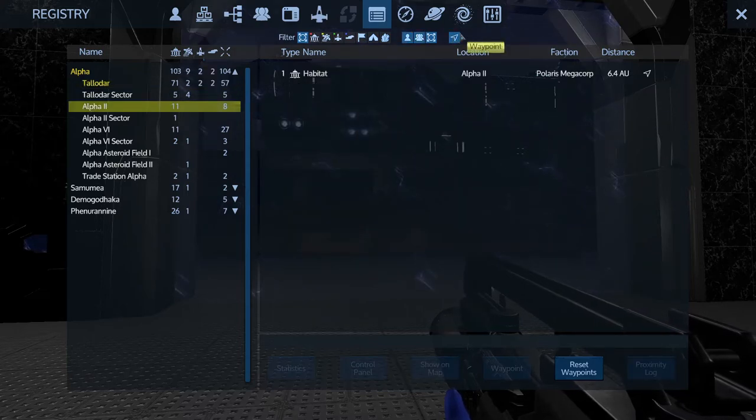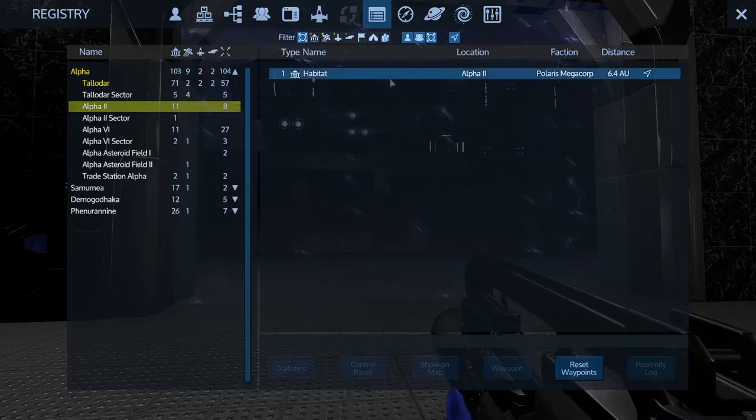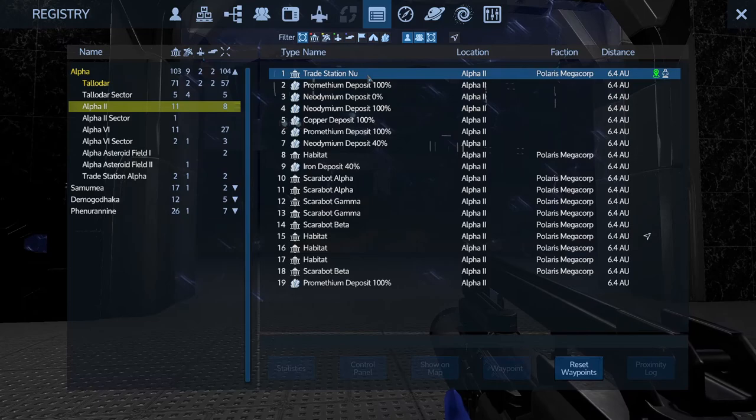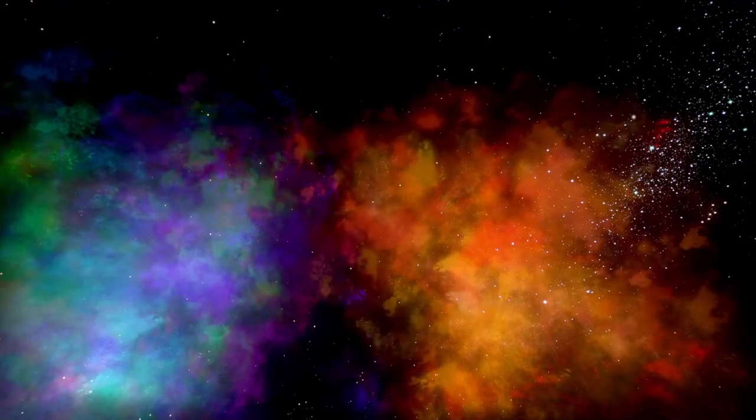So this button will show you waypoints that you've activated through the waypoint button on the registry menu. There's a lot of back and forth that you have to do — some confusing conventions they've chosen for this system. I think a great improvement would be a place to actually type in what you're searching for. But until the search function is added, this is the way to go through the registry. Thanks for hanging out through that episode — if you liked that, check this one out, or maybe that one. Throw me a sub and a thumb.